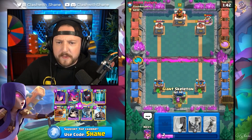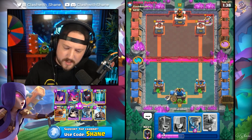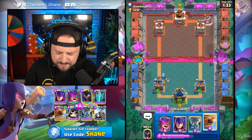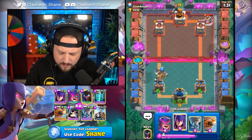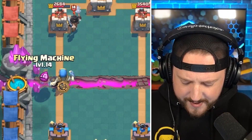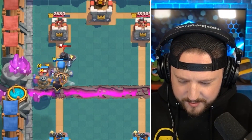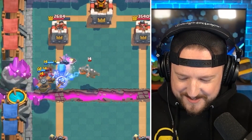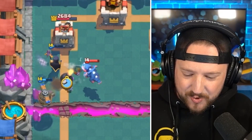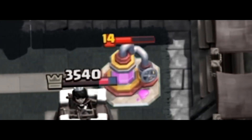Primarily play defense and save up all of your elixir for the double elixir period. He obviously has a pump down — it's going to be a golem beatdown deck. His rotation is going to be a natal. I don't know if he's got any spell; if he does, this could be a problem. If not, we might be vibing. We're going to go a fly machine plus a night witch here. Come on, destroy the minions. Fly machine survives, destroys the e-dragon. But the problem is we did not punish that pump adequately.